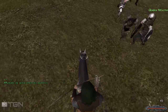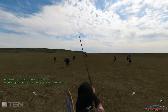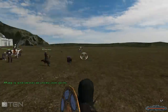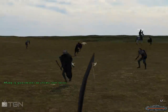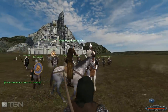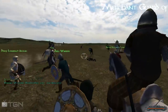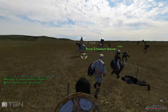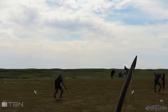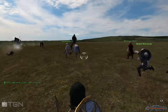Let's get on the ground and do some ground fighting. We've got them on the run — run you goblin bastards, run! I'm pretty good with a bow. There is a morale system that I don't remember being in the original Mount & Blade. Troops will retreat and cower, making it really easy to hit them.